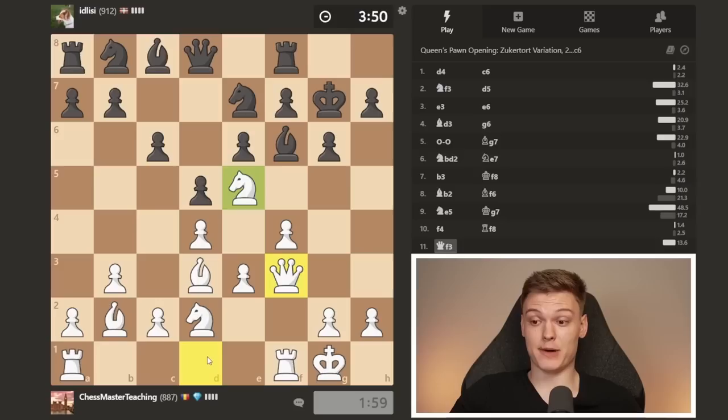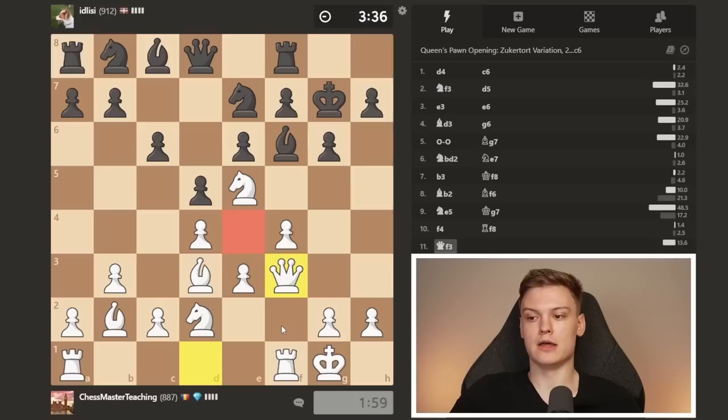Next part of the Colle-Zukertort — you really want to be paying attention to this. You bring out your queen, and it usually maneuvers itself all the way to h3. Sometimes queen f3 is also played just to get additional control over the e4 square. Like, imagine the opponent had a proper setup and a knight on f6, not a bishop — this jump can sometimes be an issue, as you're going to see in this video.